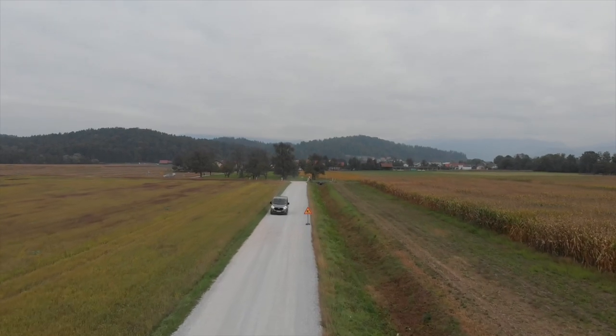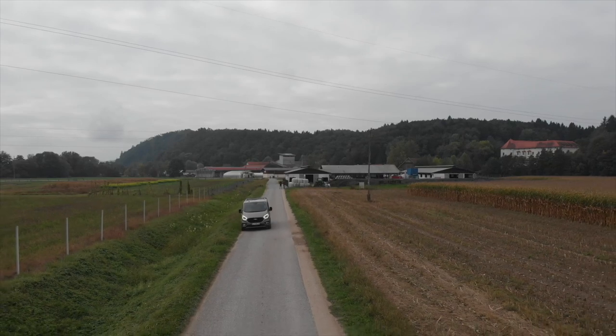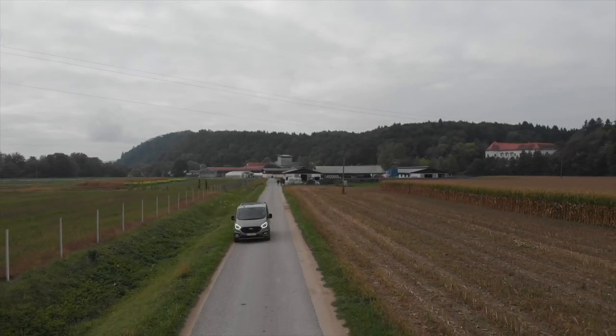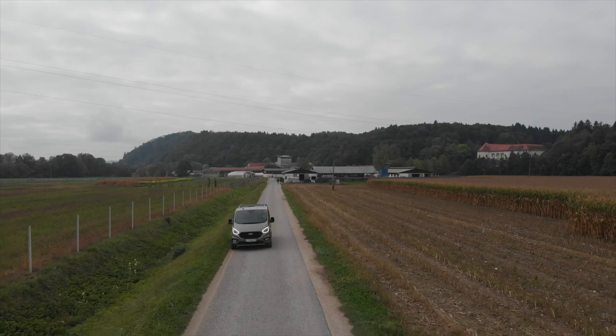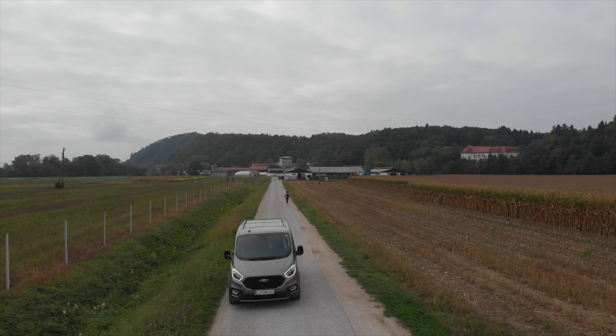We haven't talked about the engine yet. The Tourneo Custom has a very simple choice — a two-litre diesel engine. The manual gearbox version is also available as a mild hybrid. The automatic version we have here is the most powerful, with 136 kW. That power really makes itself felt — you can feel it well when accelerating on the motorway, during overtaking, and generally it moves very quickly. The brakes are also good, which is very important with such a large mass — you need it to stop well too.